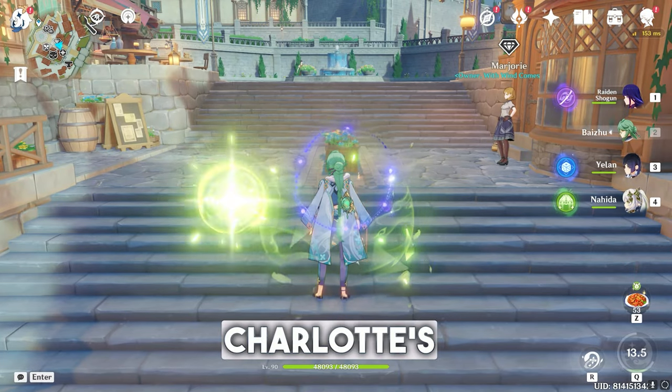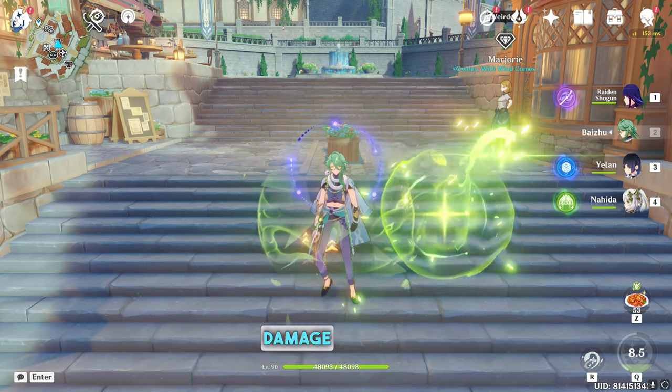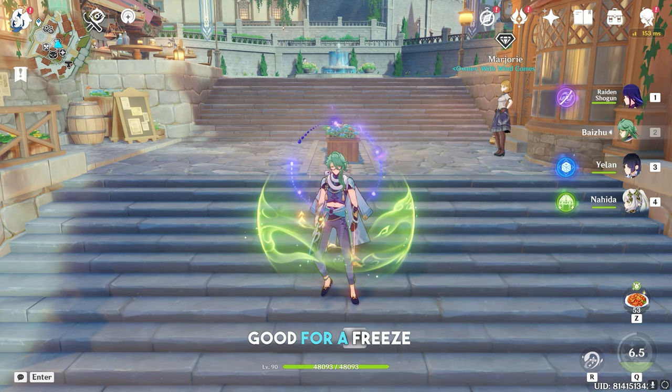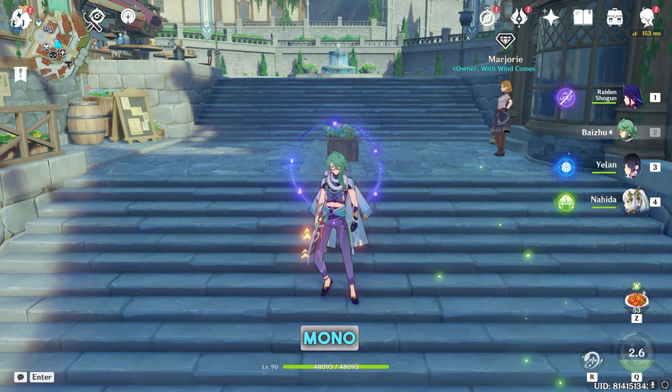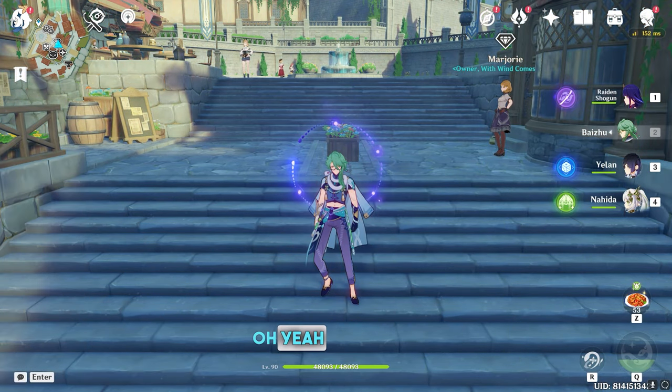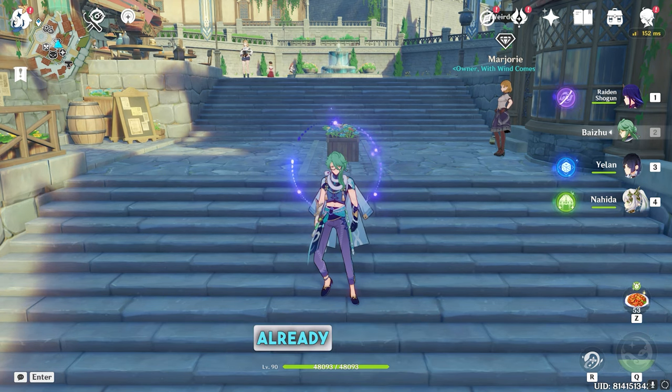Since Charlotte is a Cryo character, she will likely buff Cryo damage, which is going to be good for a freeze team — like Ayaka or Ganyu in a full mono Cryo DPS team. That's all I know about Charlotte, the upcoming Fontaine character that Genshin developers already showed us.